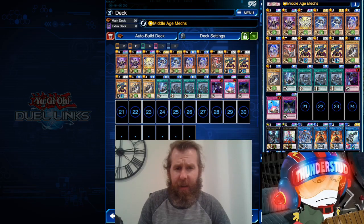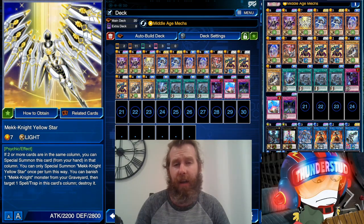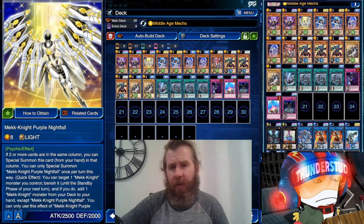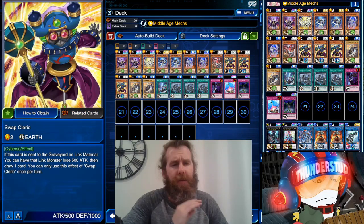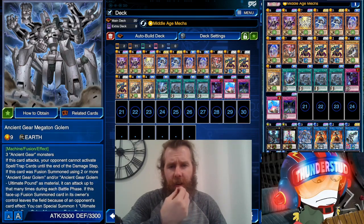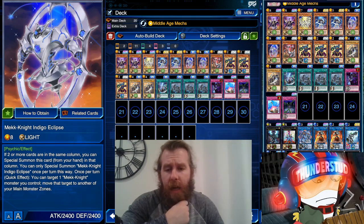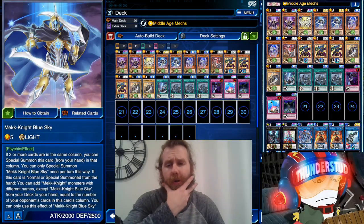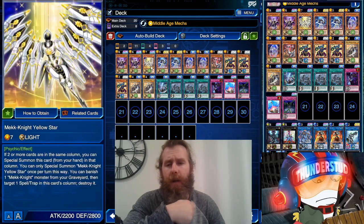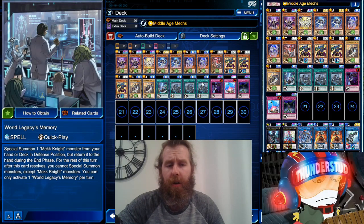Hey guys, Thunderset here and today we are finally getting to Mech Knights — these are psychic monsters. It took me so long because I didn't really have a full set from the status box; I really just got Ancient Gear and Infernoid and was super happy with those archetypes. But I didn't think Mech Knights would be too strong, since we did have a few in the game already with Yellow Star and Gold — but it turns out to be really, really strong, especially with these trap or spell cards.